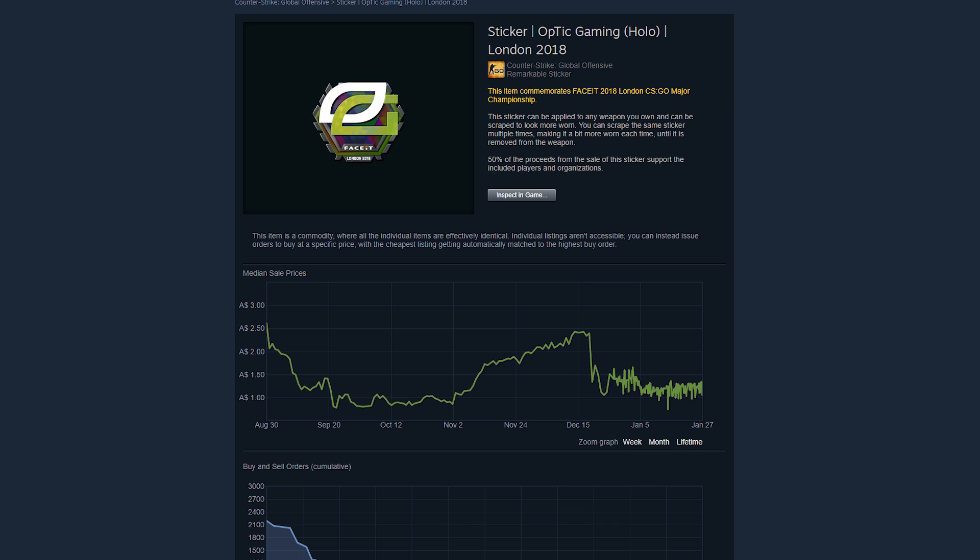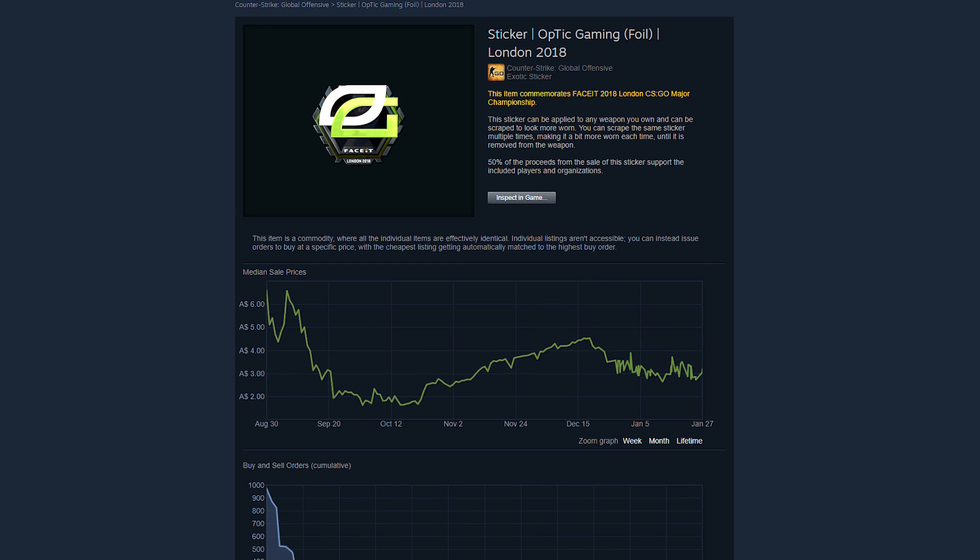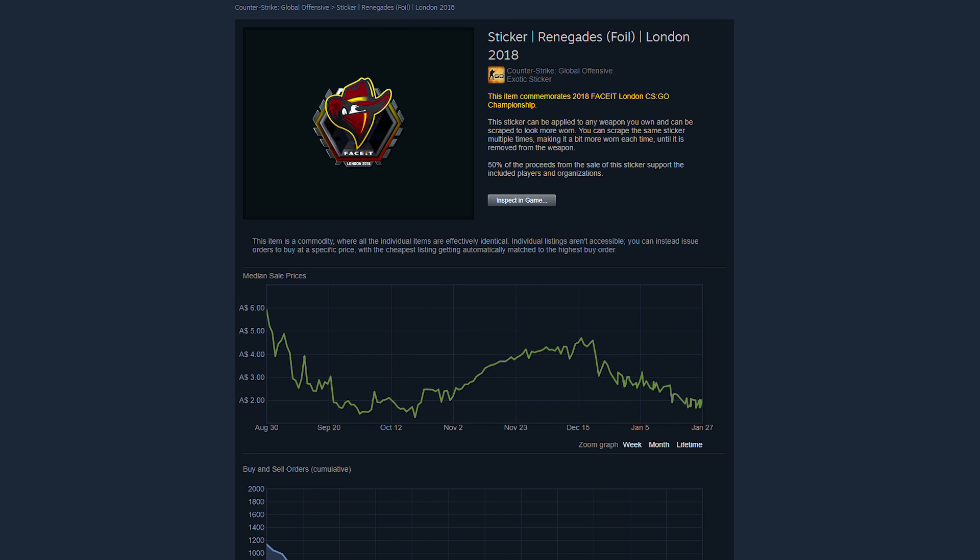This wouldn't have been a problem for me if it wasn't for the fact that when I went to try and sell them at the start of December, I forgot the password on my alt, had to reset it, and got myself locked off the Steam community market until January the 1st — which meant that I had to sell during this period of crashed prices. I'm kind of paying the price for it, particularly since the same thing happened with the Optic Foils and Renegade Foils, but it was my fault, so I've really got to suck that one up.